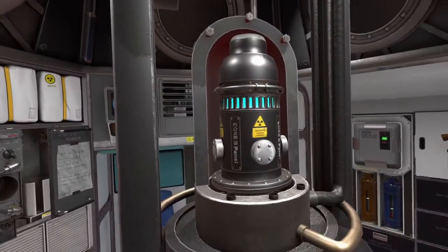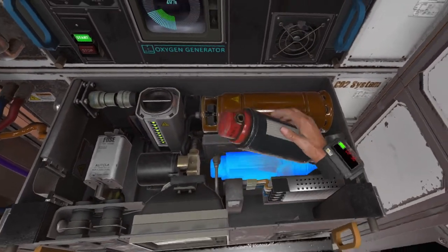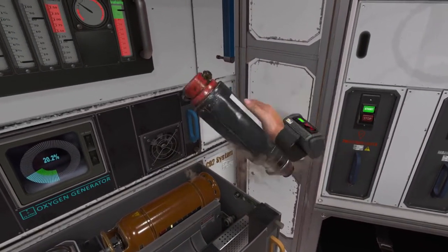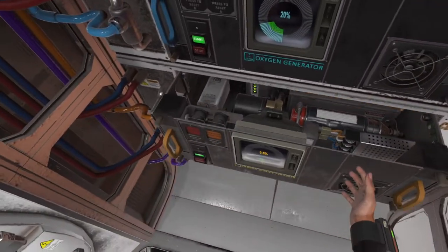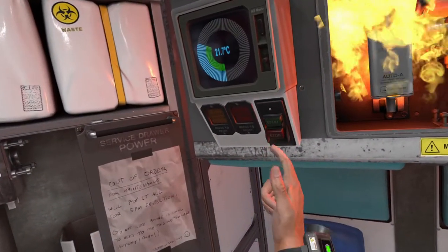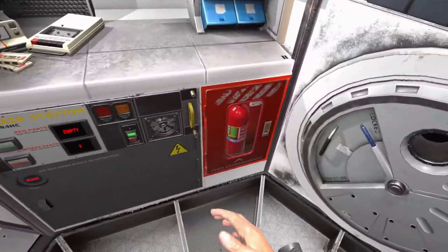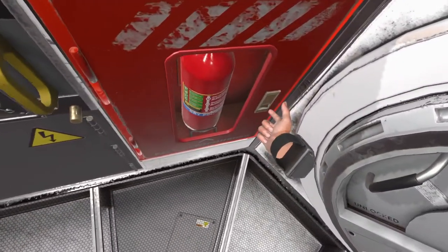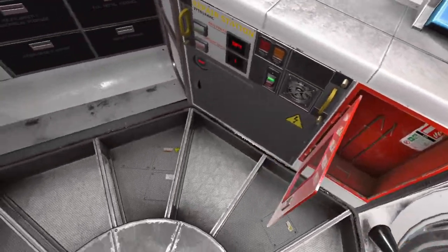But not just systems — all systems together have more than a dozen different components, all having their own specific function and causing different problems when damaged. Cause damage you will get in space. There will be times when it is quiet, there will be times you encounter an asteroid shower, or flying near the surface of a star will cause overheating or damage your hull, and you need to anticipate and deal with the situations as they come to avoid certain death.